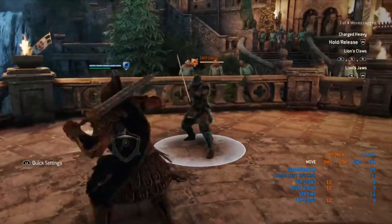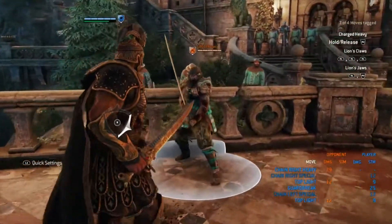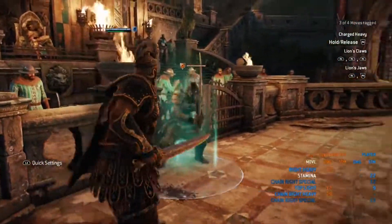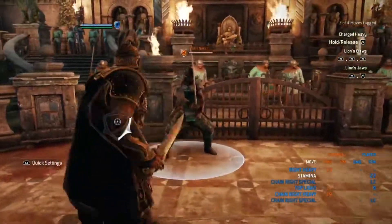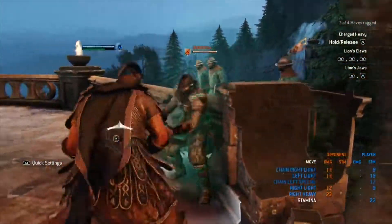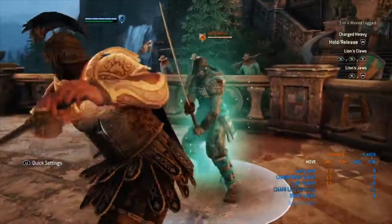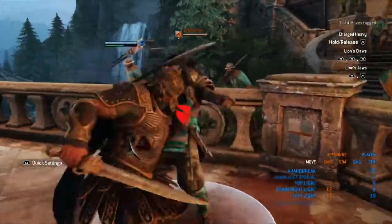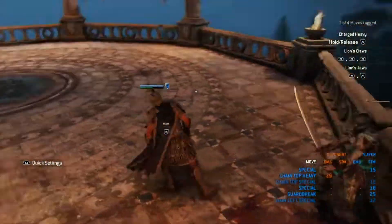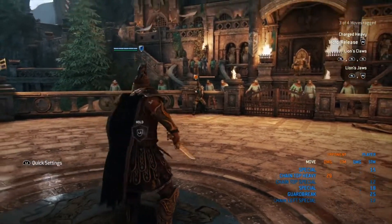Just remember to cancel the unblockable heavy into a GB — and even landing it will do a lot of damage. It is side-dodgeable, so keep that in mind. If you cancel into a light, it's really going to help more in terms of punishing the opponent, because lights do track sometimes — especially if the dodge is really early, it will track.